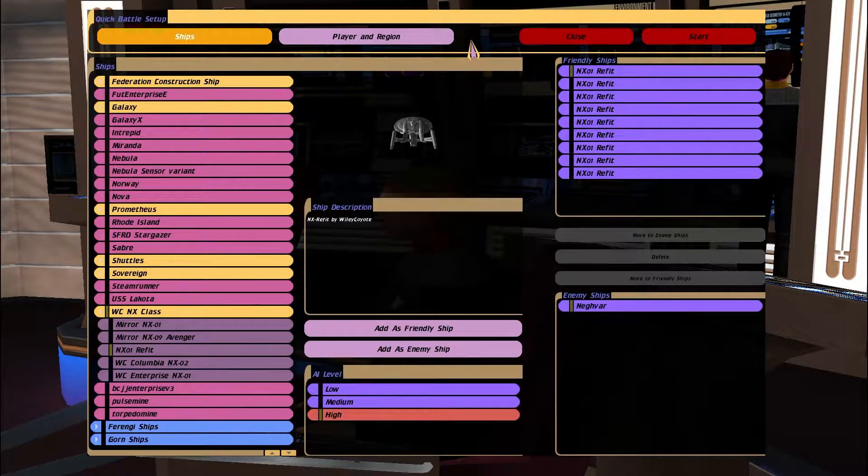Hello everybody, and welcome back to Bridge Commander in the Kobe Eshimaru mod. This time we are up against a single Klingon Neg'Var vessel, against ten — so that's nine, including my ship — NX-01 Refits.